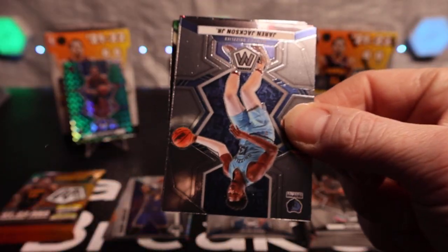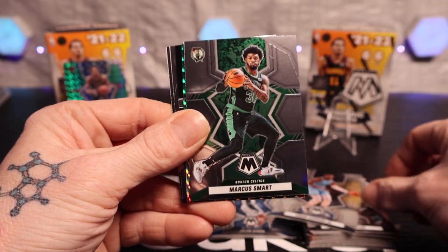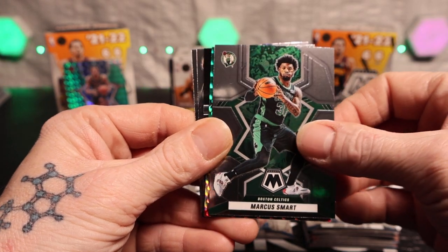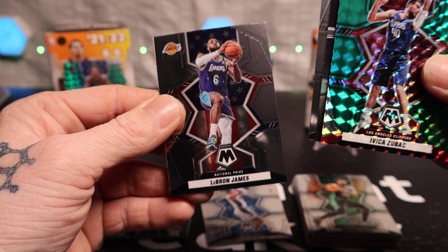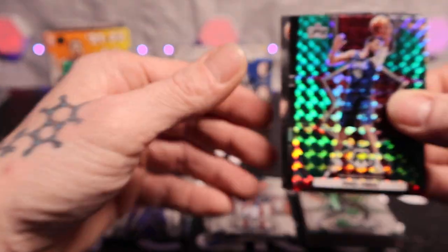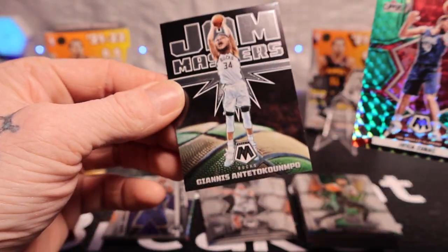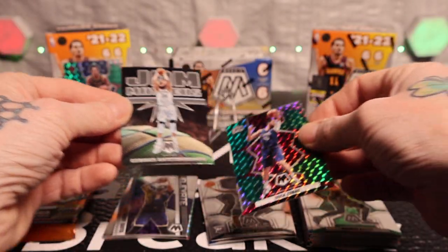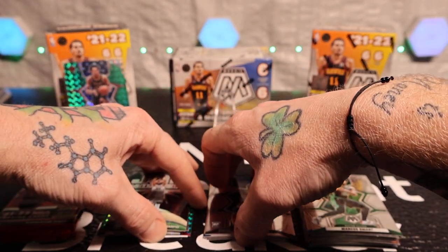All right, two more packs in this last one. We have Jaren Jackson Jr., Marcus Smart, we got Zubac, LeBron James — put him in there, a big name. Got Joshua Primo and the Giannis Jam Masters — let's go! Oh yeah, I forgot all the parallels go there.